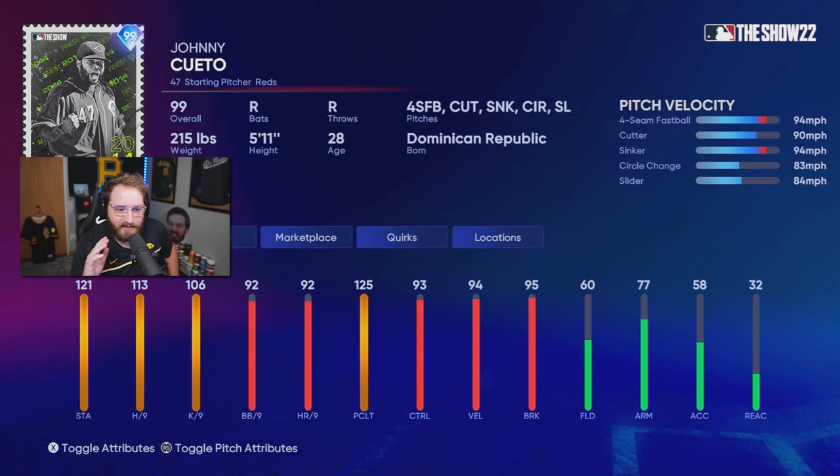Here is Johnny Cueto: Stamina 121, hits per nine at 113, K's at 106. His walks and home runs all look really good. The velo is actually decent — not the best, to be honest. The break is pretty decent. He's got the four-seam fastball, cutter, sinker, circle change, and slider — the perfect pitch mix. His pitch control is really nice too: 99 on the fastball, 97 on the cutter, 96 on the sinker, and 90 on the circle change.